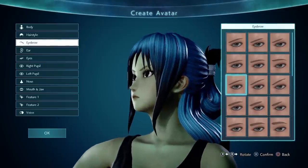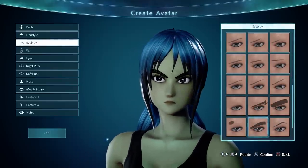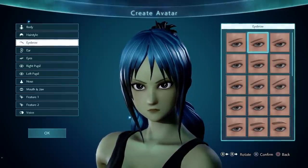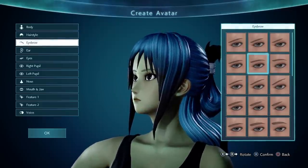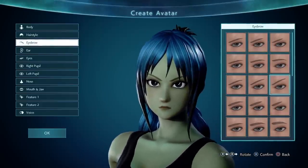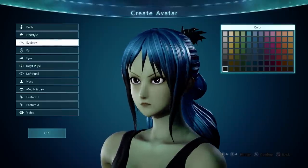Eyebrows — anime games always have a ton of eyebrow options, like way too many. In this case there are some very unique eyebrows. Options A, B, and C — the length changes but it's not that significant. It's slight angles.